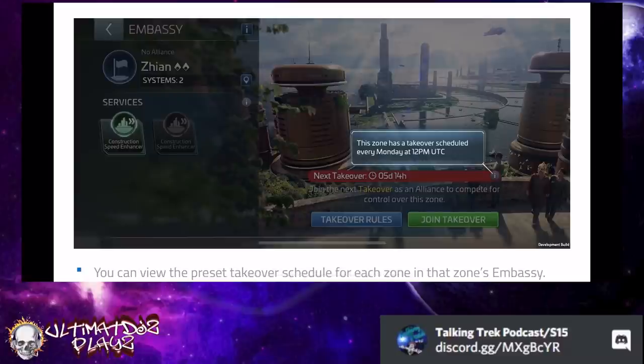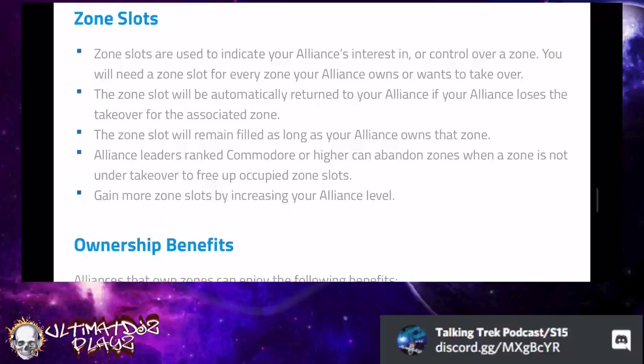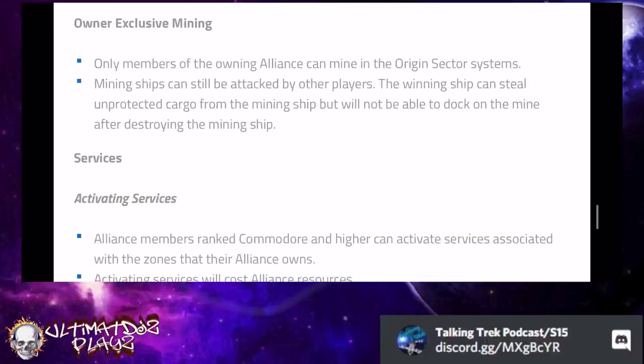Tier one takeover is 30 minutes, tier two is 45, tier three is 60, each with an overdrive duration in the final third. The number of territories your alliance can own scales based on your alliance level. When you take over a territory, that zone slot is occupied — if you have no more zone slots, you can't take over more without abandoning or losing one. Commodores or higher can abandon zones when not under takeover to free up zone slots. Alliance level 20 or higher has the maximum number of slots at five, so get those donations in to level up your alliance.